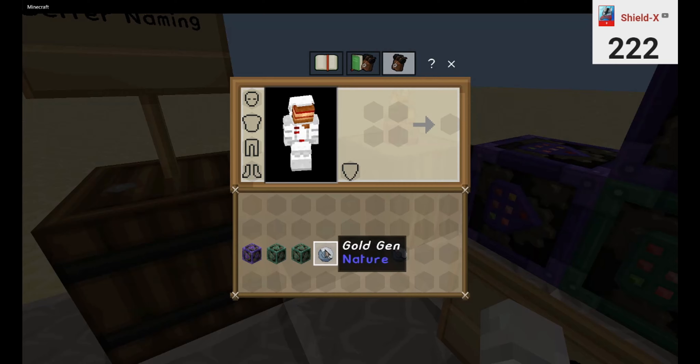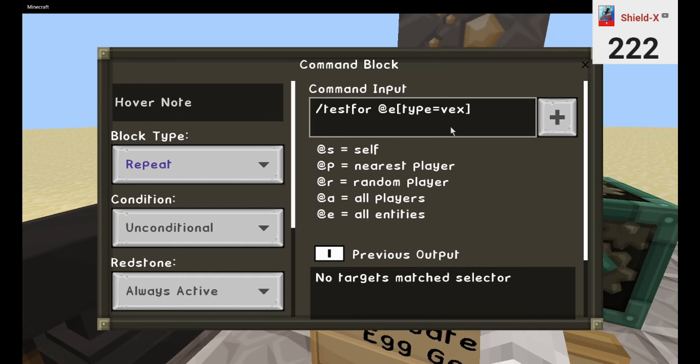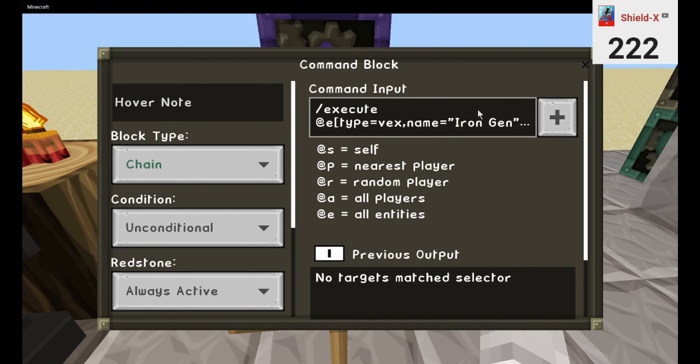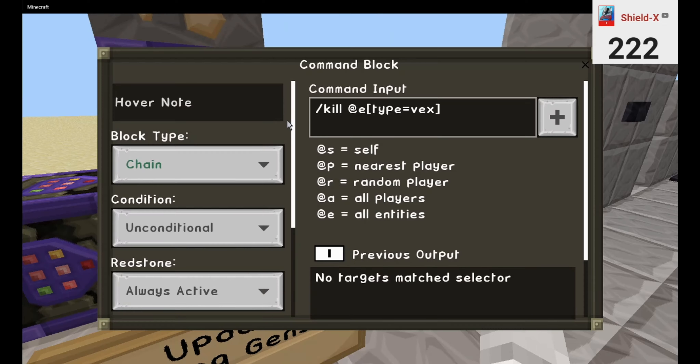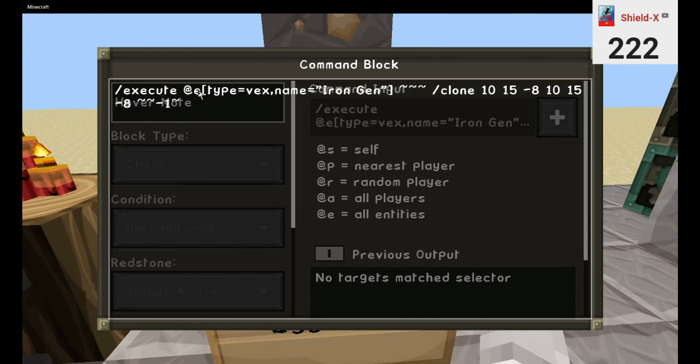Now we're going to save that and we're going to make one. This is how this goes. Testboard — when that is true it runs all of these. Make sure you have both of these. Execute at entity, type equals of X.